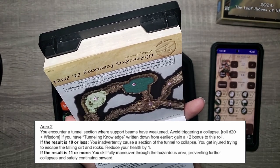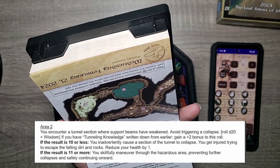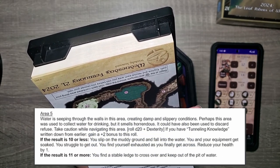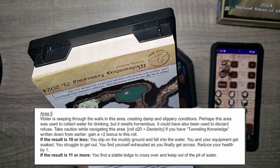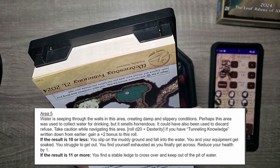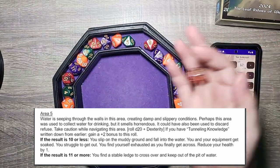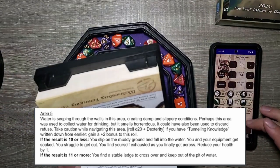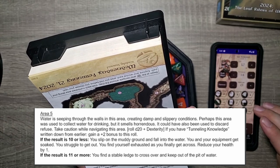So we'll go to five because we're going to end at three. Yeah, we can go to five. Water is seeping through the walls in this area, creating damp and slippery conditions. Perhaps this area was used to collect water for drinking, but it smells horrendous — it could have been used to discard refuse. Take caution while navigating. D20 plus dex — 9 plus 3 is 12. 11 or more: you find a stable ledge, cross over, and keep out of the pit of water.